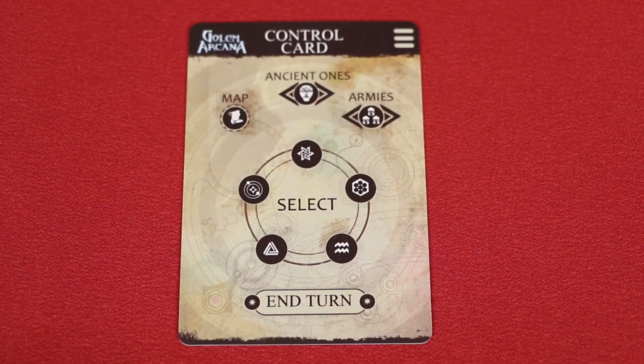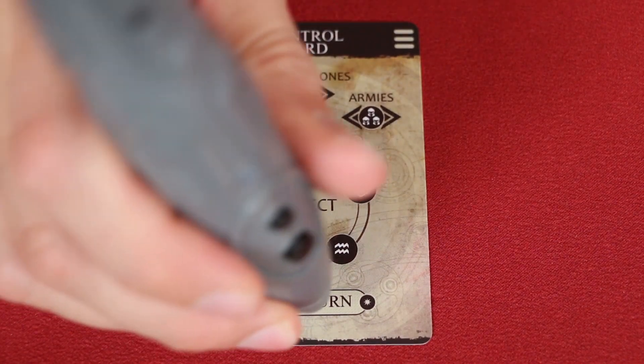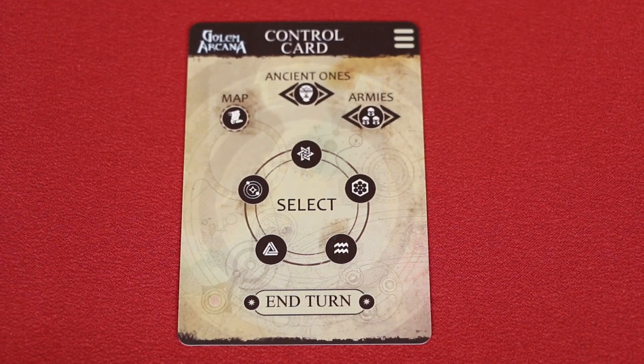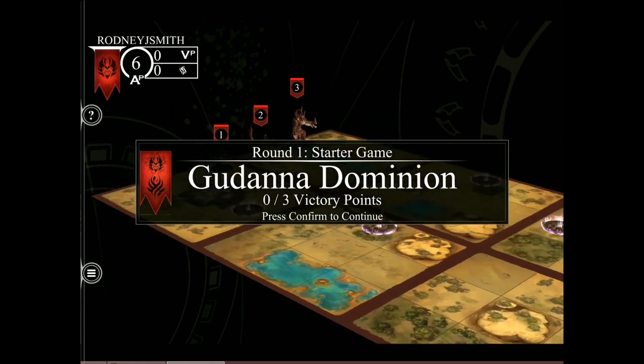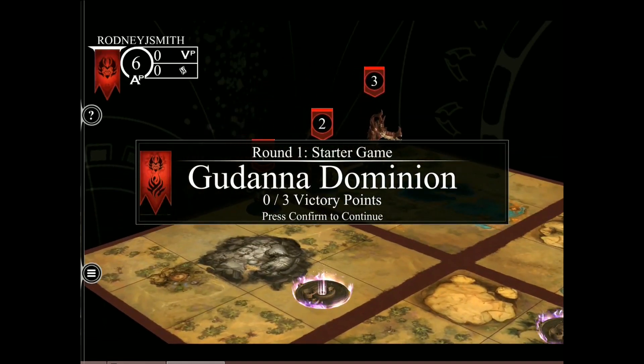Once you've used all your action points for a turn, or no longer have actions that you want to take, your turn is over, which you indicate to the application by tapping on the end turn text, which is here on the control card. If you have any unused action points at the end of your turn, then they will be converted into mana, which we'll talk about later. At the start of your next turn, you'll get your full allowance of action points to use again.